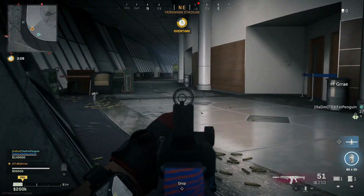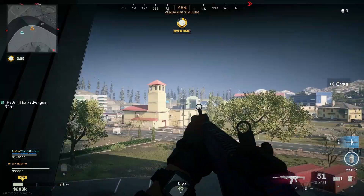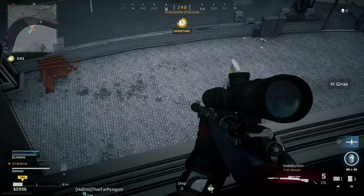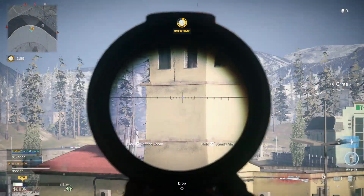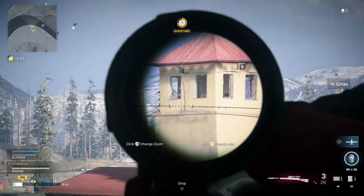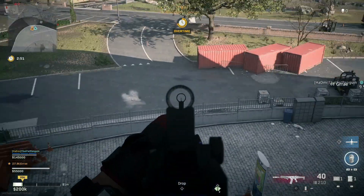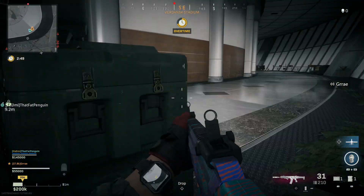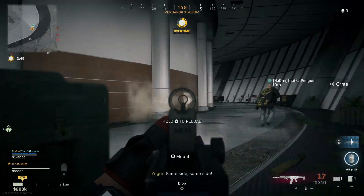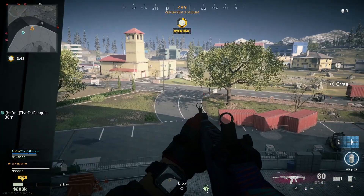When you guys are here you could just peek out and kill people running this way, running this way, or literally anybody in this entire vicinity. So if the final circle is closing right around here, a lot of people like to camp up top fire and you can just snipe them and take them out. You guys can clearly see that the bullets do fly out of here — I'm hitting the ground, so it is a perfect wall breach. The bullets go out in every direction inside this wall breach spot.